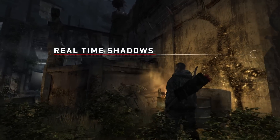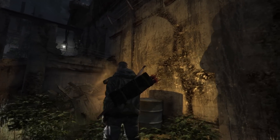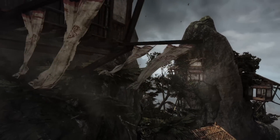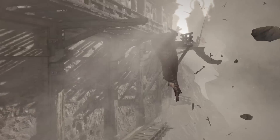Newly added shadow casters mean fires and searchlights create realistic silhouettes. We also added full cloth simulation. This leads to realistic flapping of flags, clothing, and other debris, all of which are affected by the strength of the wind.